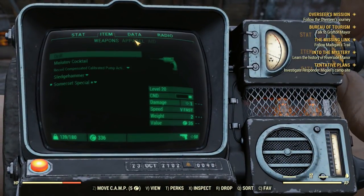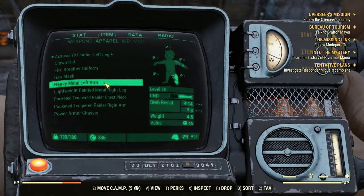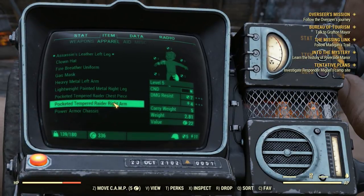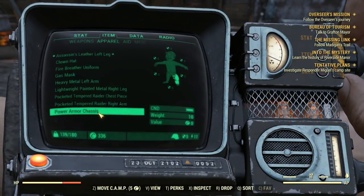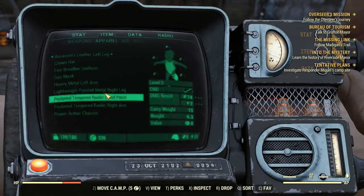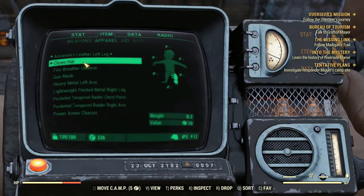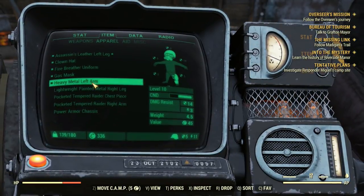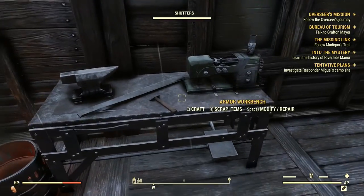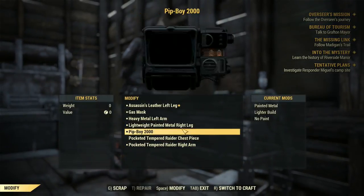So a couple of things - there was an update to the game. If you have any pocketed stuff, we have broken items. Wait, this tempered chest piece is broken? It wasn't broken when I just took it off. If you have pocketed stuff, the tip I heard was: unequip everything and then log out, log back in. So that's what we're doing here - clown hat, gas mask, left arm, leg. We got to repair this guy. Can we even repair our armor? I just was wearing it, so I think it's super weird that it's broken now.